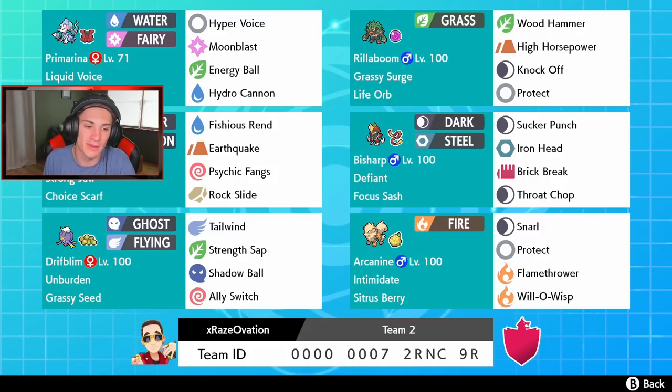We also have Drifblim in the bottom left corner, who I think pairs very well with Rillaboom. It has grassy seeds, so when it comes in on the grass terrain it gets a defense boost, then its Unburden ability pops off boosting its speed. The moveset is Tailwind, Strength Sap, Shadow Ball, and Ally Switch — so I can boost speed for Rillaboom, protect it with Ally Switch, or use Strength Sap to keep Rillaboom alive.